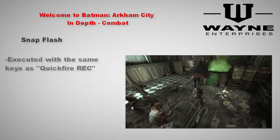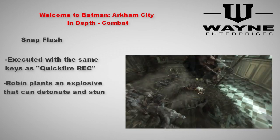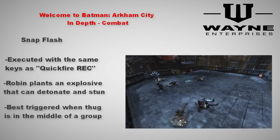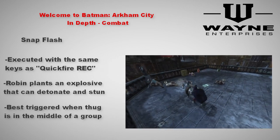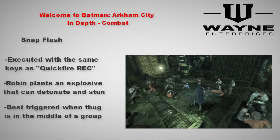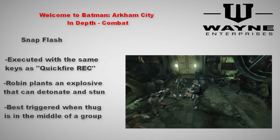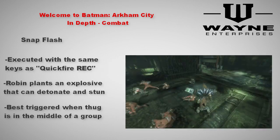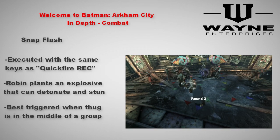Now onto the next gadget, the Snap Flash. I find this gadget to be the most useful in all of Robin's arsenal. You plant this explosive with the same inputs as quick firing your REC. Just make sure you're close to a thug when you plant it or it might not work — sometimes it's glitchy. Its devastation comes from its large explosive radius. Be warned though, since this gadget is so powerful, you only have three of them to use.